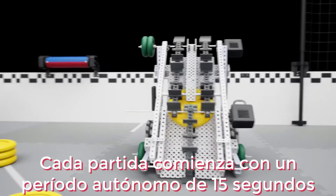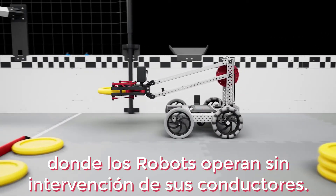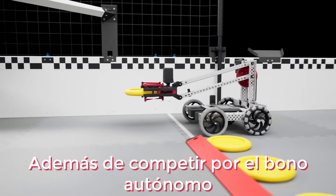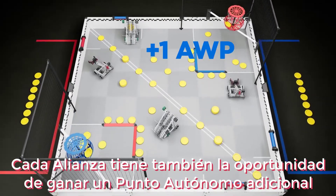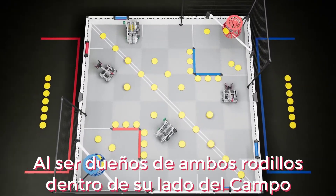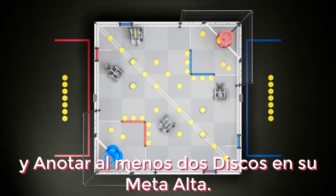Each match begins with a 15-second autonomous period, where robots operate without input from their drivers. In addition to competing for the autonomous bonus, each alliance also has the opportunity to earn an additional autonomous win point by owning both rollers on their side of the field and scoring at least two discs in their high goal.